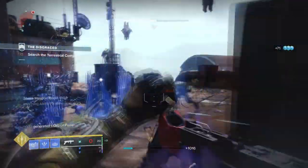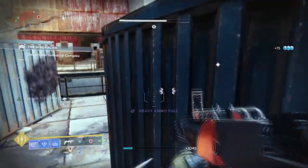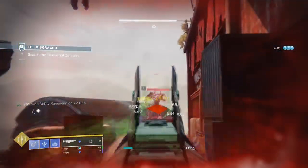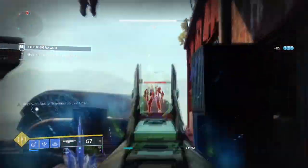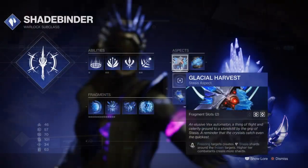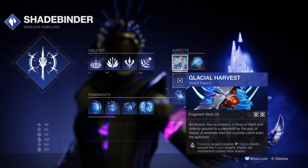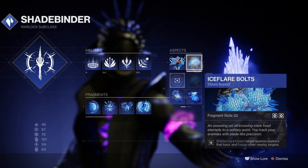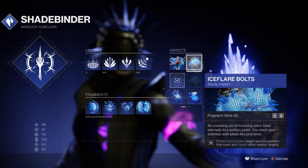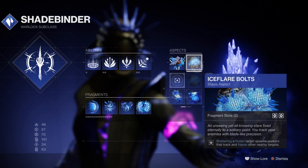For the subclass we will be using Shadebinder with the combined exotic. To make it extremely powerful you need a constant flow of energy coming back to you via shards, as the grenades have a much slower cooldown compared to dustfields. We have the Glacial Harvest aspect, which allows us to create shards every time we freeze a combatant. We then have Ice Flare Bolts, which expands on the tracking capabilities of snap grenades and shoots out additional ones — ideal if you want to freeze multiple combatants at once and get the most out of your grenades.